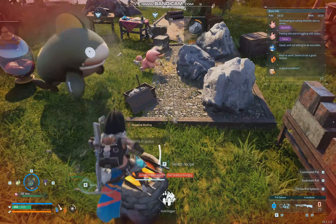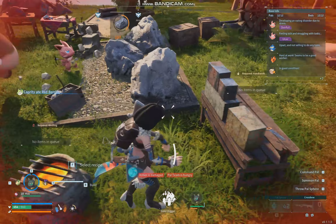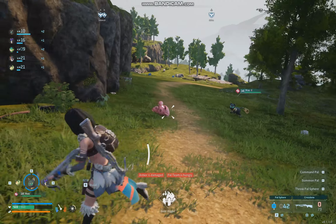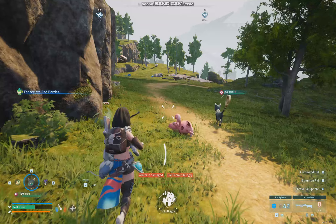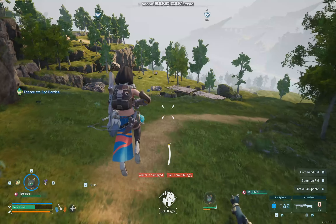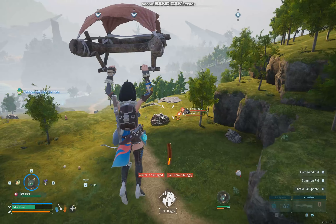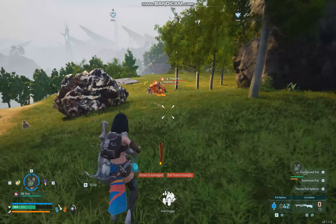If you have the right Pals doing the right things, you'll have a fully sustainable encampment generating all the materials you'll ever need. One little tip: when you've got the paraglider, it can be a bit slow. But if you want to do a really fast power glide when going downhill - sprint, slide, then jump - and look how fast you can go. You're basically just flying, though I don't have much stamina so I can't go very far.